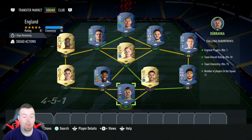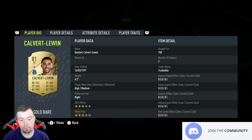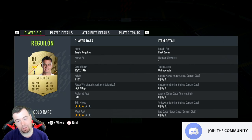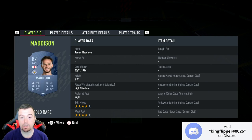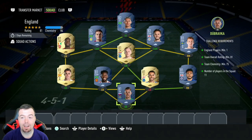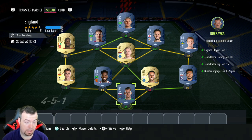For the players: Dubravka is 650, James is 700, Kaboul is 700, Fred is 700, Reguillon is 700, Kulusevski is 700, van de Beek is 700, Pepe is 700, Maddison is 750, Coutinho is 750, and Richarlison is 750. Literally everyone is at minimum price, all about 50 coins above their buy-now.